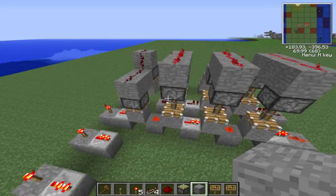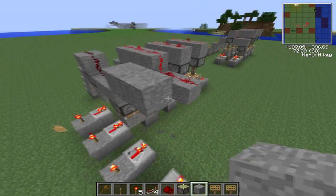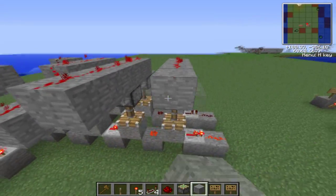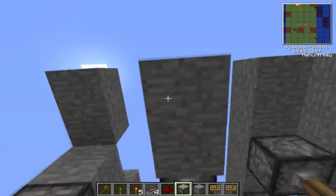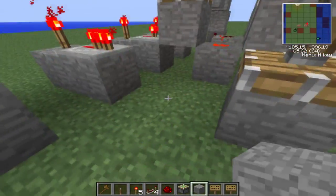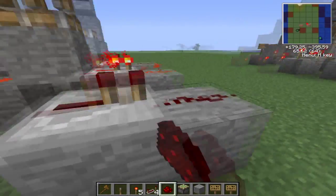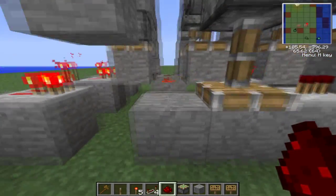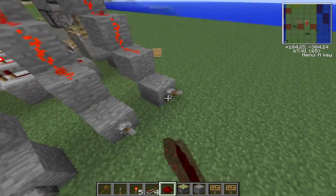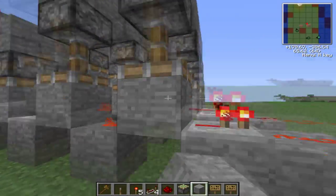So let's just do two, just to explain some more. And this one now has to be high again, because you do not want to activate that one. So we put these high and we put this one low. Just do that. Put some blocks underneath it, blocks here. Repeater, redstone, repeater. Now if I activate this one, this one should be true — this one is true.